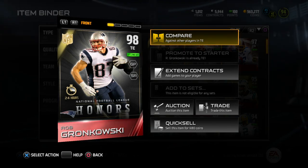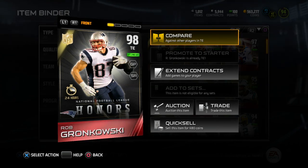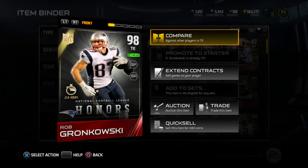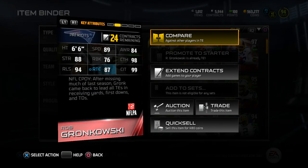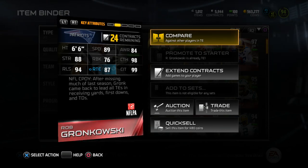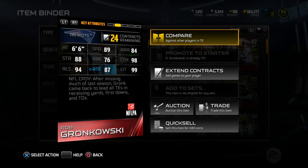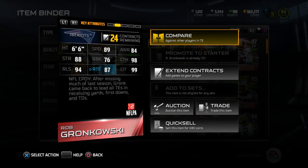Bringing you guys the player review of 98 overall NFL Honors Comeback Player of the Year Rob Gronkowski. Let's check out the back of this card: 6 foot 6, 89 speed, 84 awareness, 88 strength, 76 run blocking, 98 catching, 94 release, 87 route running, and 99 catching in traffic.